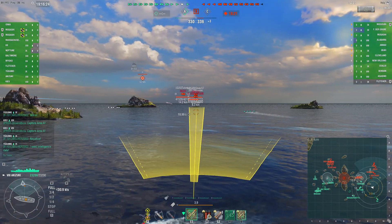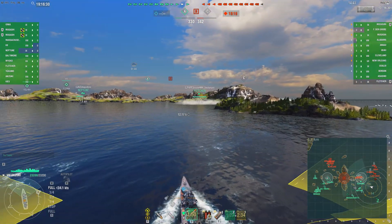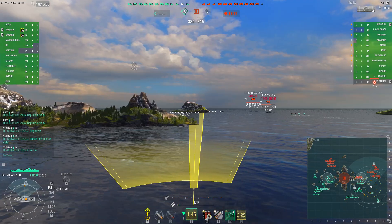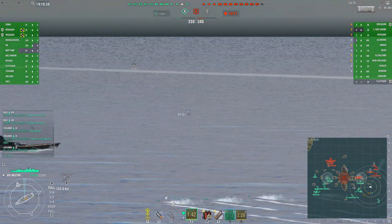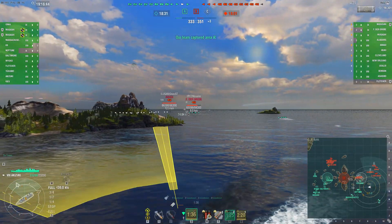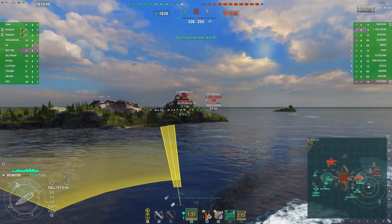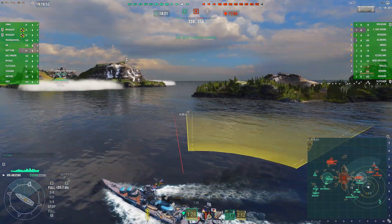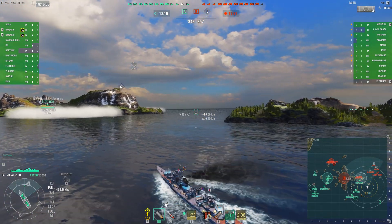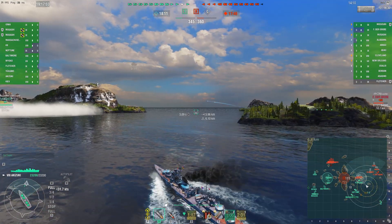Those are just predictive torps, hoping I could guess where the DeGrosa was going — same thing with the second volley. Of course, between the plane and the possible Hydro, I realized even as I was launching, probably not much chance of a hit. But the threat seems to have stalled their advance, so that's a plus. The enemy team has lost Fletcher, so we are currently ahead by one ship, though we are losing on points. We've secured a cap, the enemy team has secured a cap, and now we're fighting over the final cap.